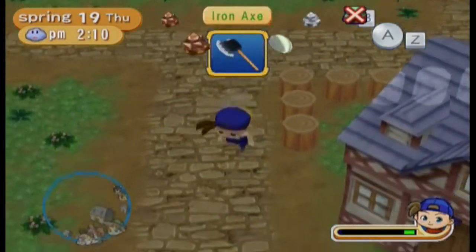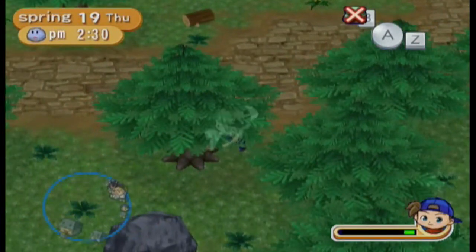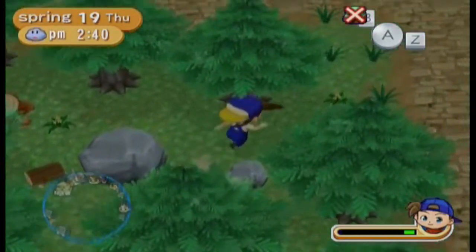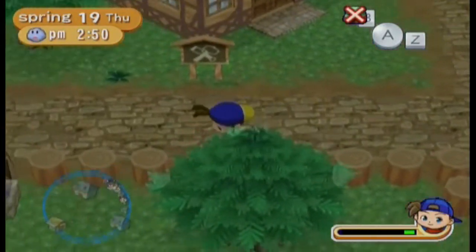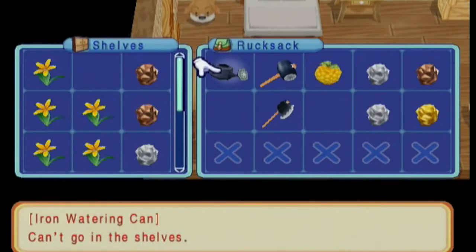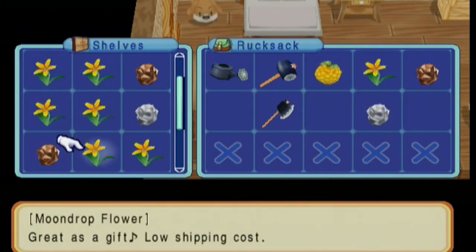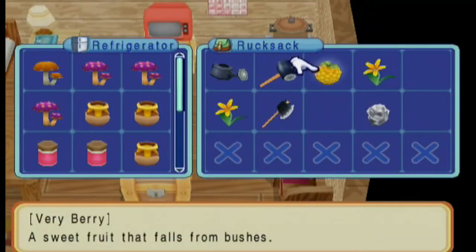I'm going to go to my house and ship a bunch of stuff. I was also hoping to catch somebody here so I can give them gifts. I'm going to ship the moonstone, keep the silver, but ship one more of the coppers. Now I'm gonna come in here — I give ores to Anne and Bob right now, so I'll put this one away. I can also put the very berry away because I need sets of two to make another jam.